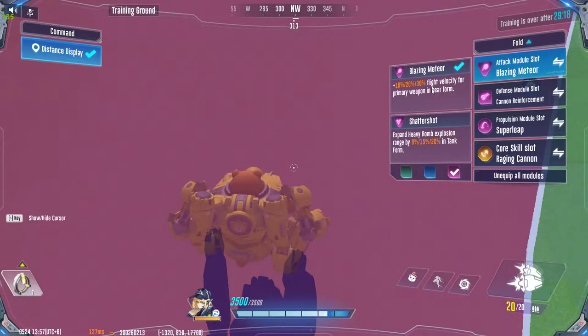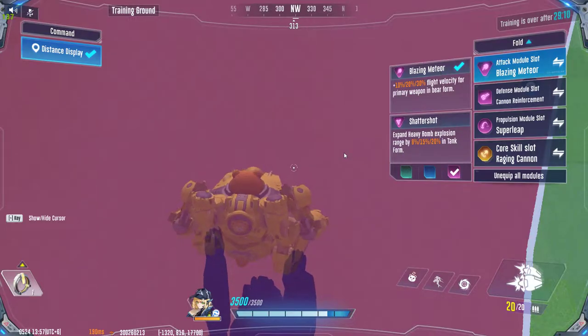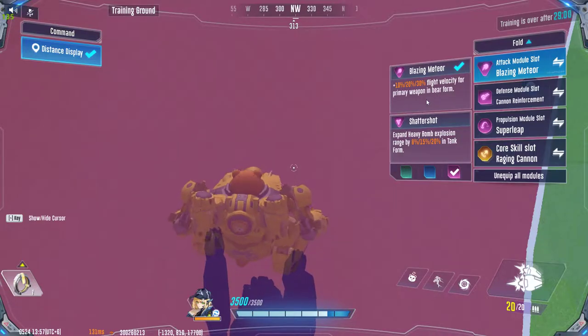For the attack module, I want you to use Blazing Meteor. The primary attack of this mecha is extremely slow, and in order to make it faster you need to use Blazing Meteor — it will make the attack 30 percent faster.